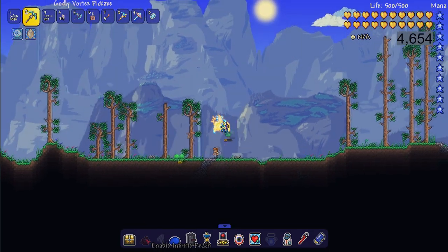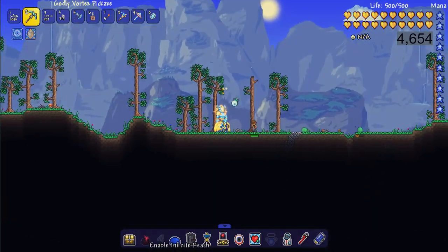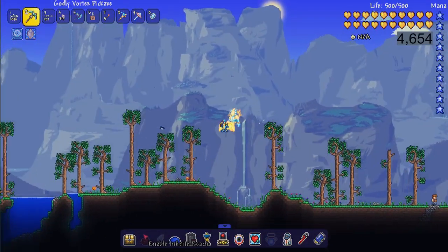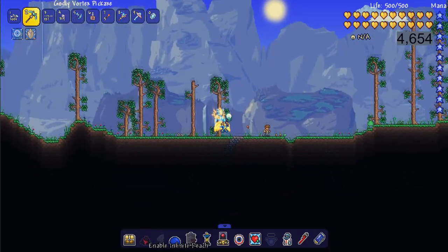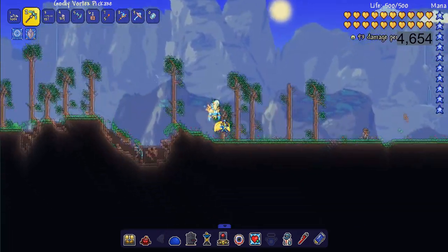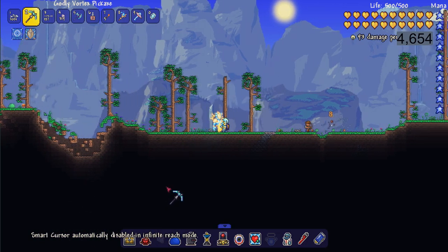Next we have enable infinite reach and I use this for my builds all the time. You can enable infinite reach and as you can see I can mine blocks all the way over here — infinite reach throughout the entire map. Take note that if you try to turn smart cursor on, you cannot have infinite reach mode on at the same time.